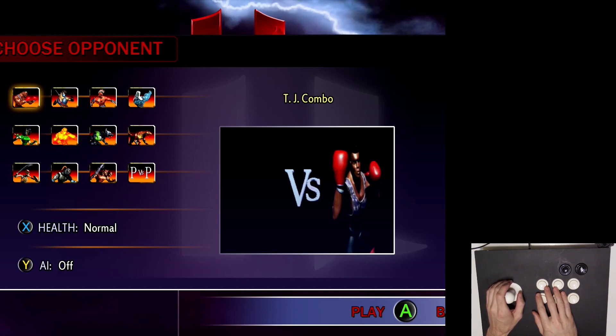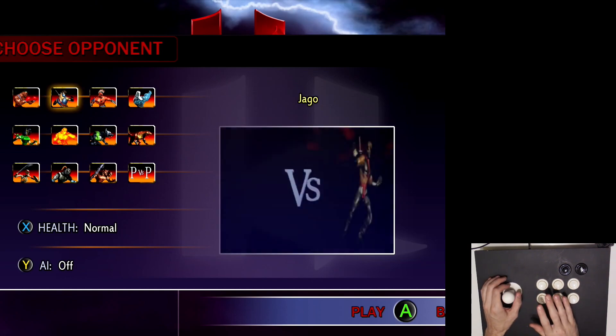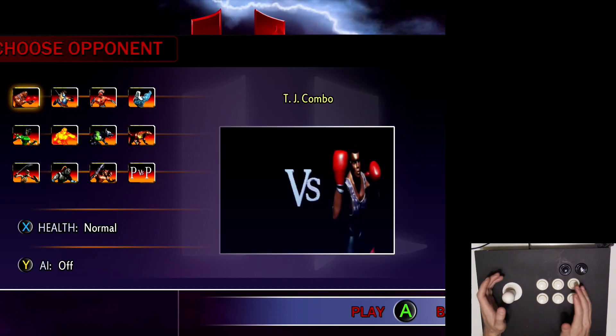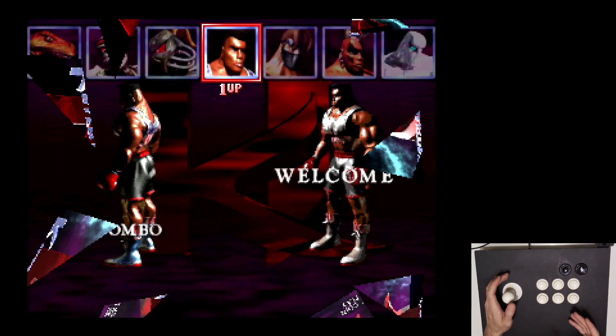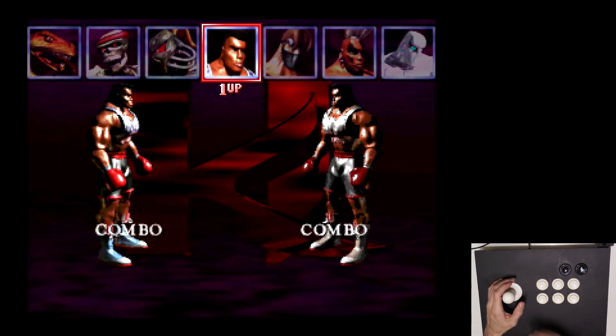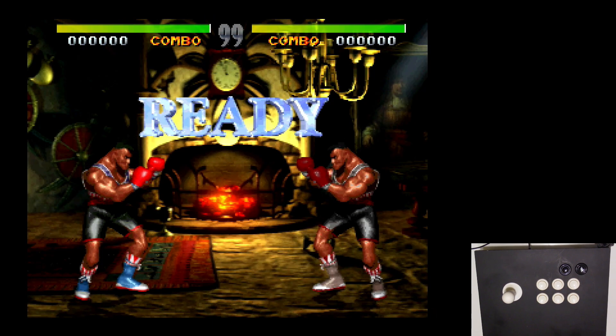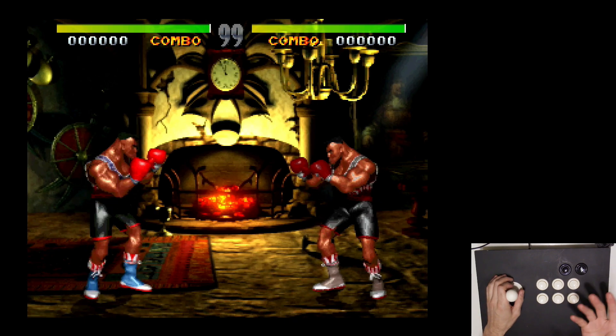I'm making this video because of a request to show how to do killer combos — that's 12 hits and up. As far as tutorials go, I've already made tutorials for each of the characters which show their special moves, autos, linkers, finishers, all that stuff. This is sort of an extension on the basic tutorial. I talked about combos and how they work, but I didn't necessarily demo exactly how to do a killer combo.